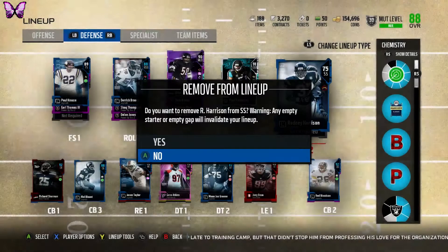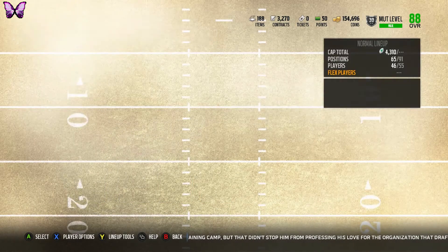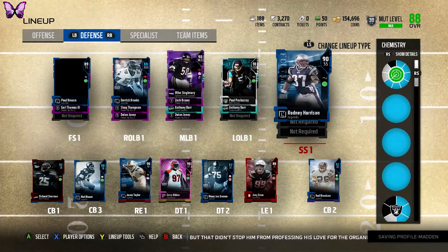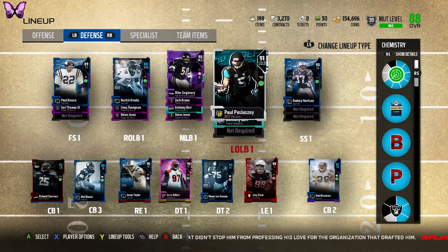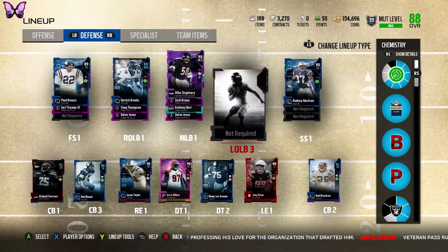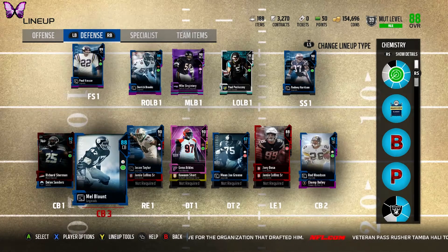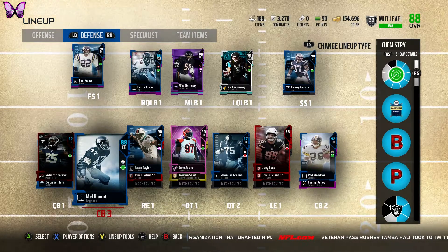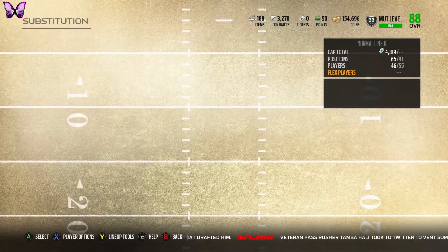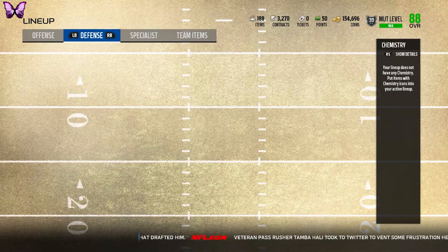I'm removing the low 75 overall placeholder card that I was using for solo challenges. We go with this 90 overall Rodney Harrison — we do not quite go up to 89 overall team which is a bummer, but Rodney Harrison is in at 90 overall. We have one, two, three, four — six read and react chemistry — we need one more. Let me see if moving Zach Brown affects overall... let's put Anthony Barr there — okay, it doesn't affect it.